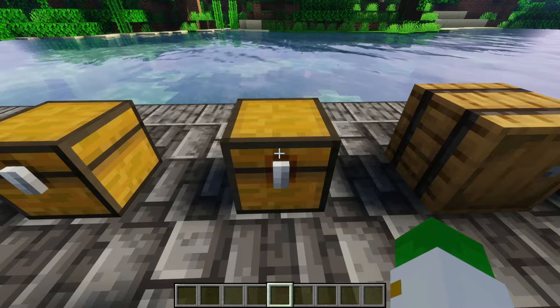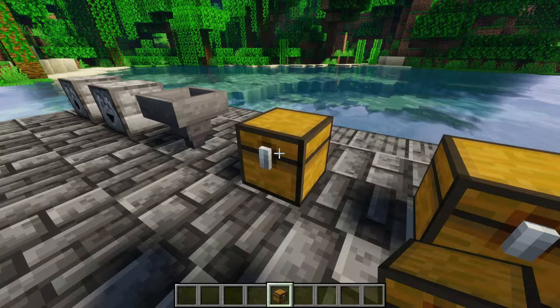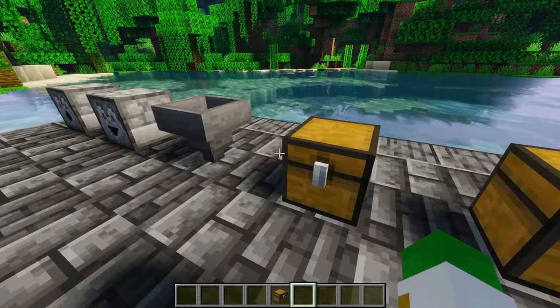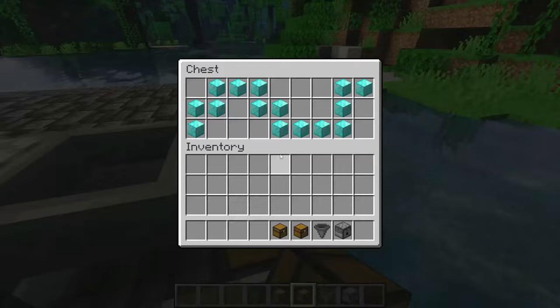Then just hold Shift on your keyboard, then click the middle mouse button — that is the scroll wheel, the button that is pressed when you press it down. That'll get you a trapped chest or whatever you're trying to copy, and it'll say '+NBT' on it. So you can do that with any of these things, and when you place them down they'll be pre-filled, with that exact same pattern copied.